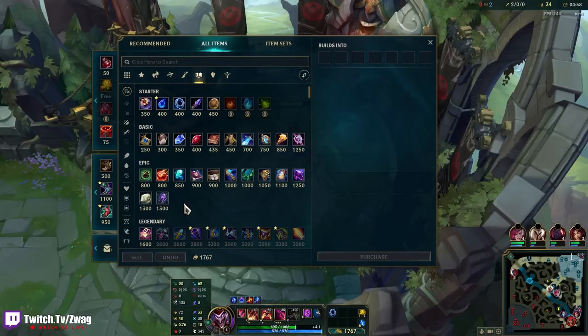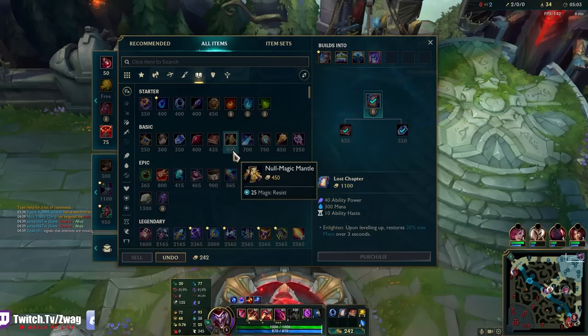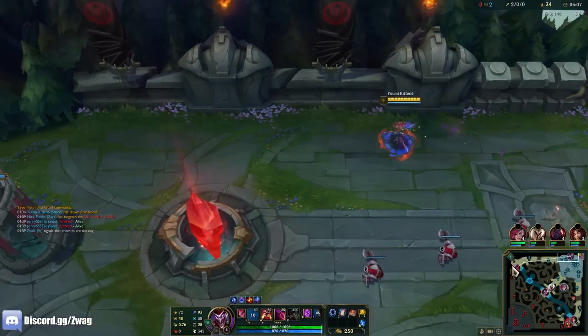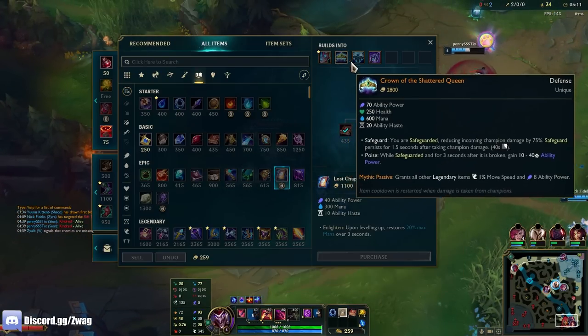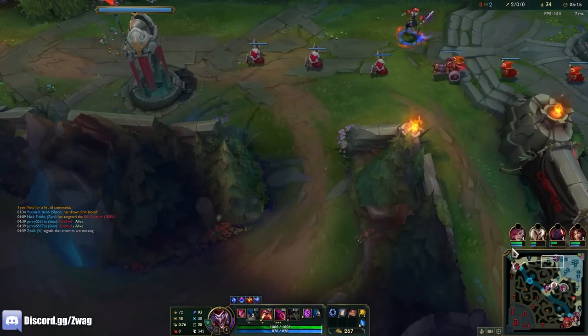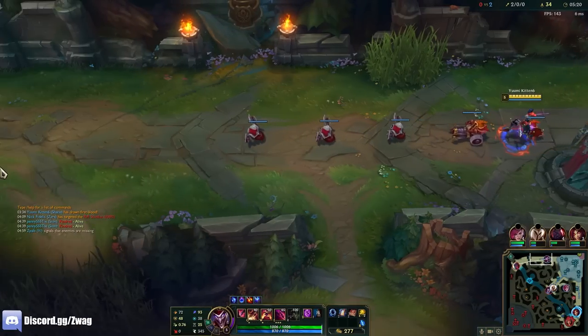Oh my god, it's a new patch — it's 1100 gold. Liandry's was buffed this patch. It has more burn damage; it's 1.5% now and it might scale a little bit better. So this build's going to be even stronger.